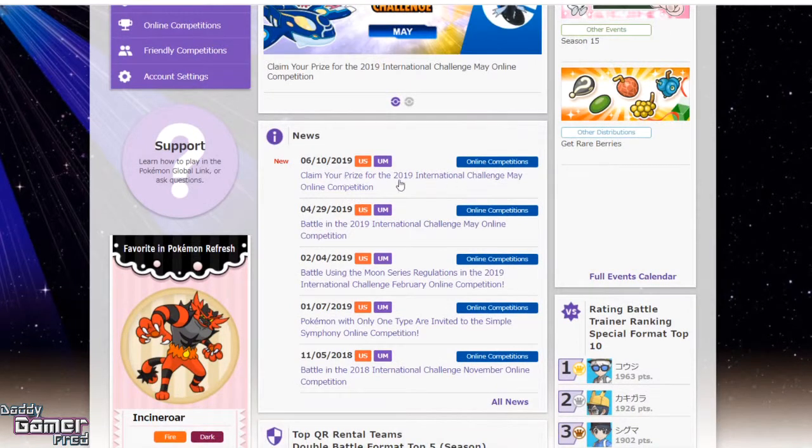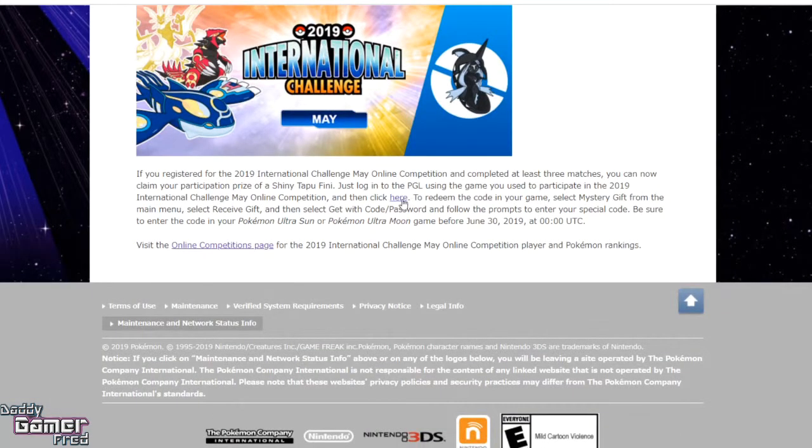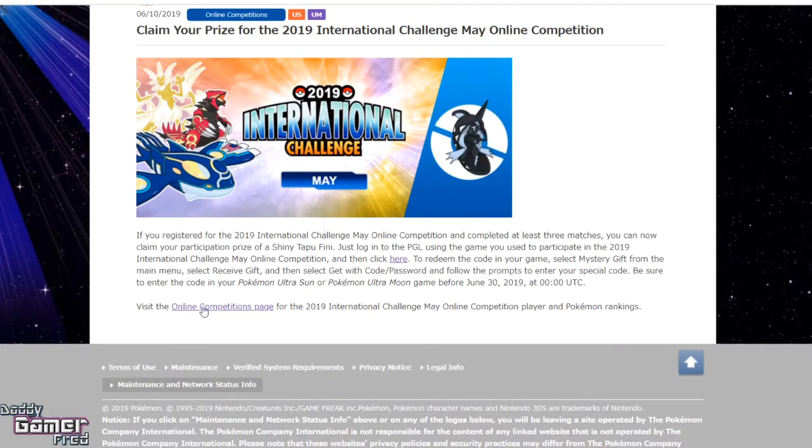For me it was Ultra Moon, so I click that. Then on the News tab you're gonna see where it says 'Claim your prize for the 2019 International Challenge May online competition' — click that. It's gonna take you to a quick blog post that says if you registered and completed at least three matches, you can now claim your participation prize of a shiny Tapu Fini.